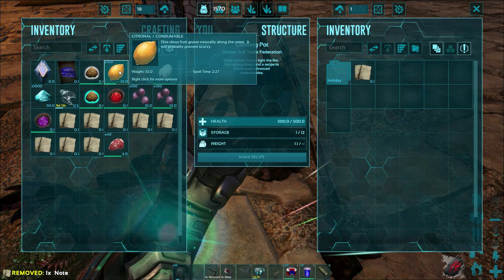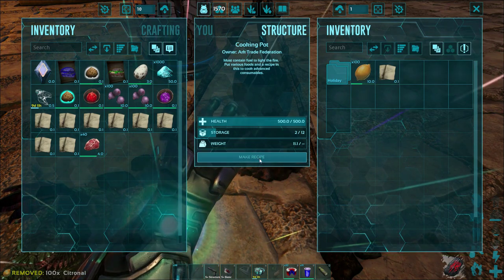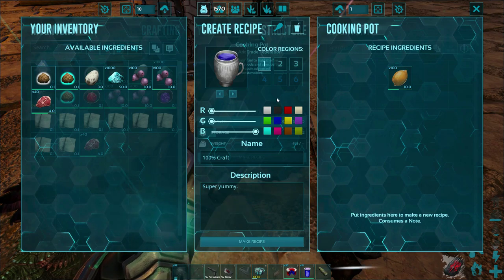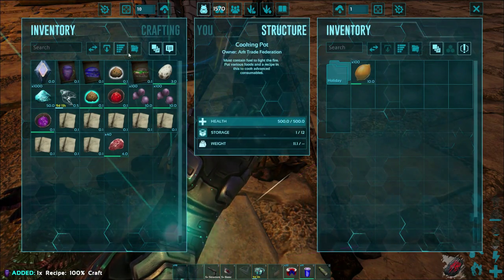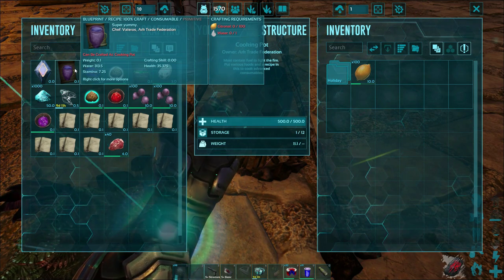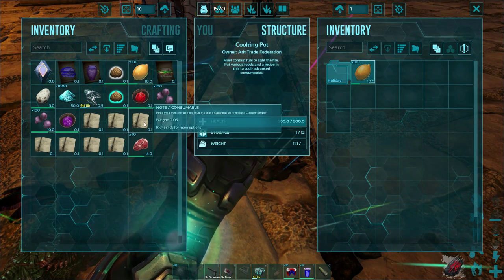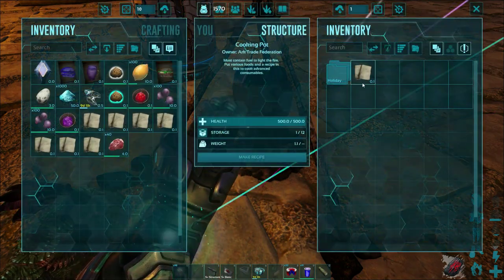Now I'll make the water recipe. I put a stack of citronal in there, make the recipe, name it, set 100% craft, and color it. The water gives 303 water, 35 health, and 7.25 stamina. Again, you have to close and reopen the cooking pot because it still shows the citronal even after the recipe is made — that's why you close it out and open it back up.